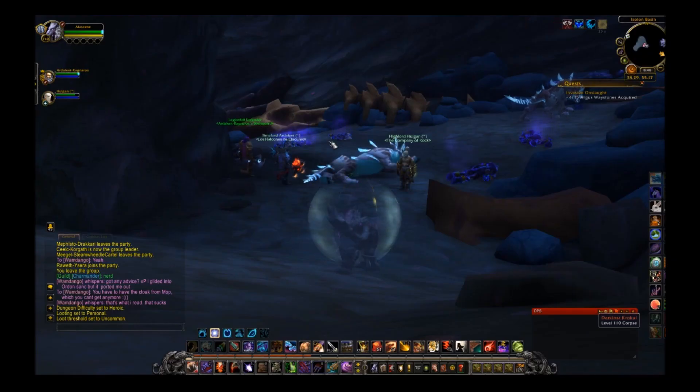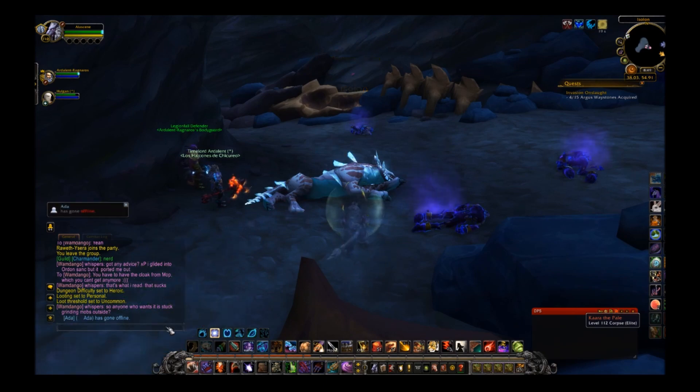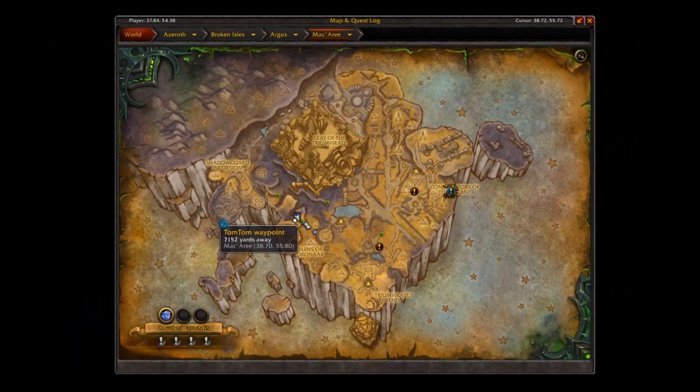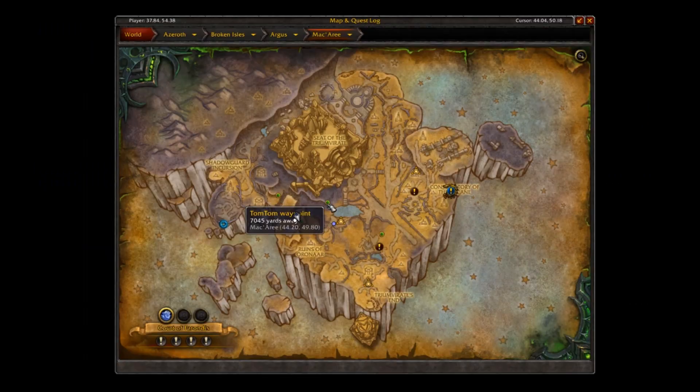These next two are the new Panthera rares that we can farm for Felspotted Eggs. The first is Kara the Pale. She can be located right here, inside of a cave. The last rare released this week is Sabul, who can be located here.